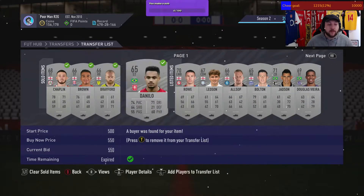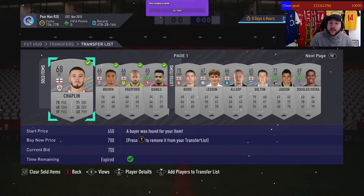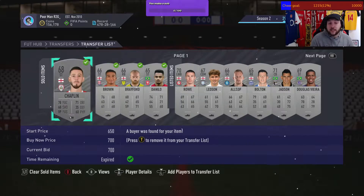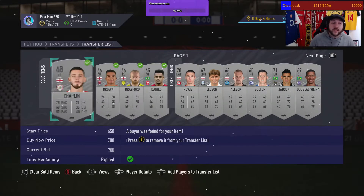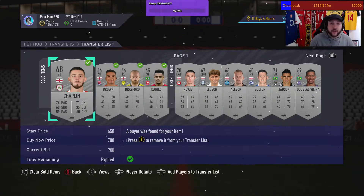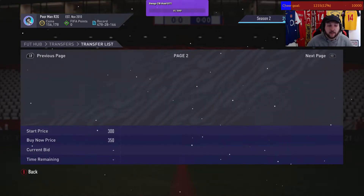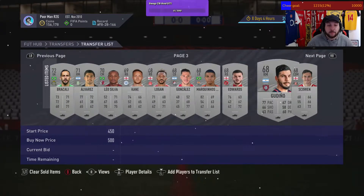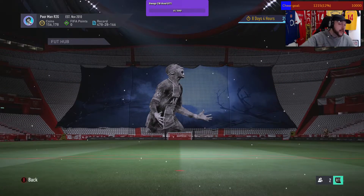I won all of these at 150. Some sell for a minimum of 300, maximum 4k if you're super lucky. For example, this guy I paid 154 and sold for 700 — that's about 600 coins profit after tax. If you did that 10 times, that's 6k; 100 times, that's 60k. Stock up your transfer list with as many cards as you can and continuously relist.